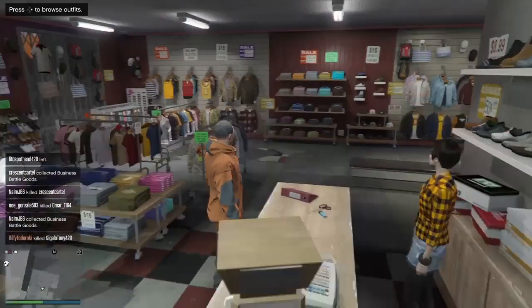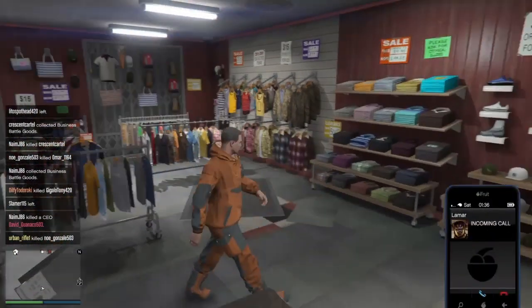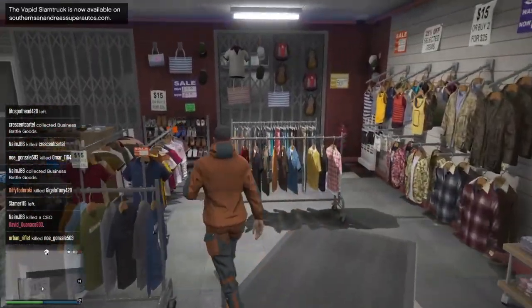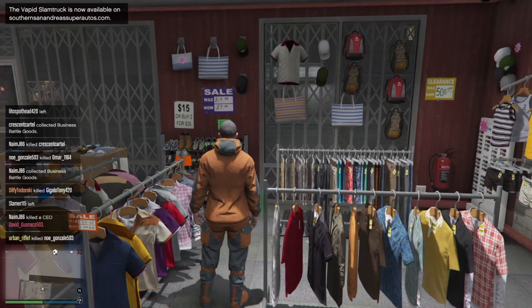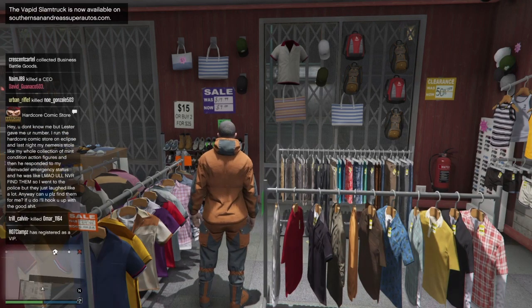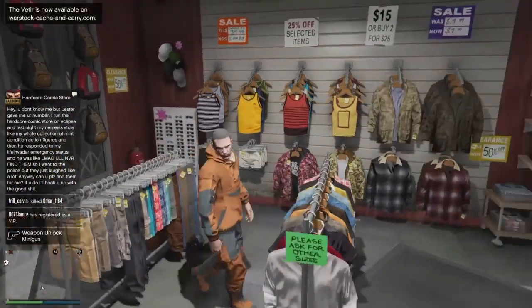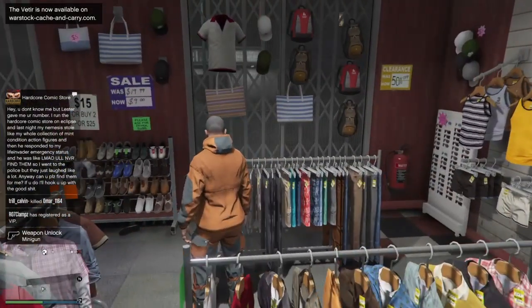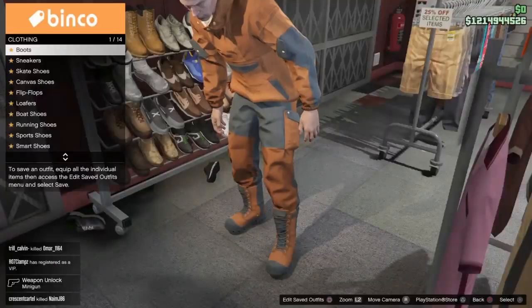Hello everyone, thank you so much for stopping by the channel. In this video I'll be featuring some components for the female character. I want to show you how to create some complicated merges, so I will run you through a couple of the items we're putting together, first show you the component outfits where you can pause and drop down the description to see all of them listed, and then also you'll find the component transfer glitch in there as well.